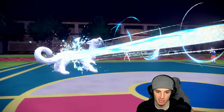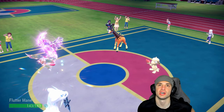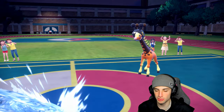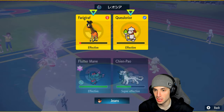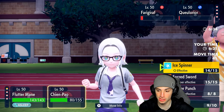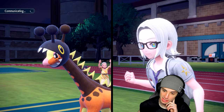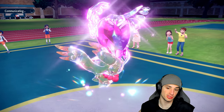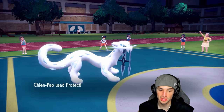Flutter Mane is asleep. Smeargle goes for Spore on Chien-Pao too. Ice Spinner doesn't quite KO Farigiraf. We can use Moon Blast but I don't mind — we can just Protect and waste out Spore and Trick Room turns. We're wasting out turns — that's our key here. We have fast speedy Pokemon in the back end. Just gotta waste out these Trick Room turns.